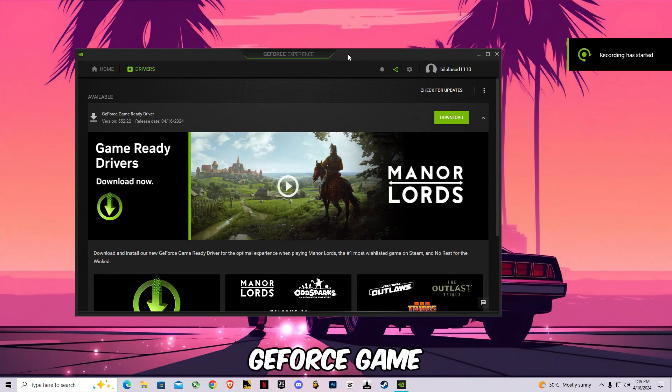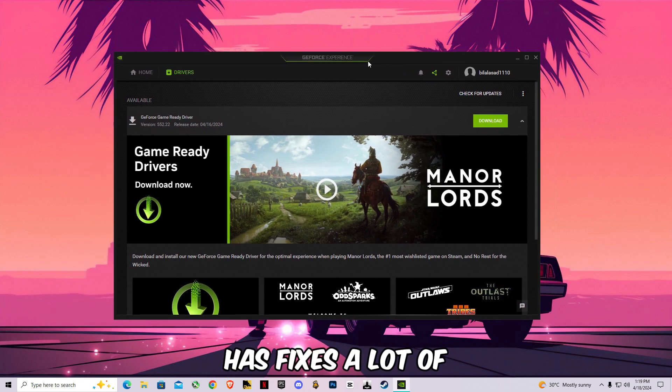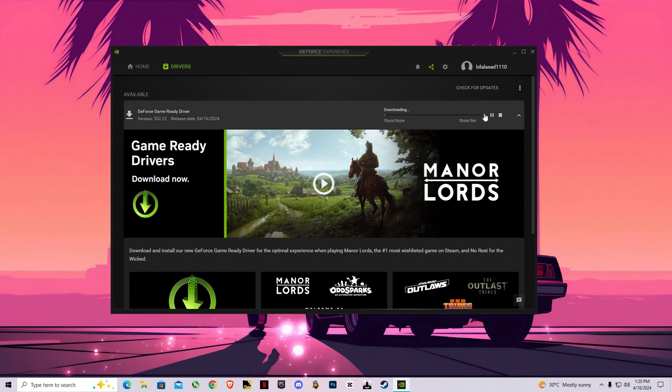Hello guys, welcome back to another GeForce Game Ready Drivers video. NVIDIA has launched a new update, 552.22, which fixes a lot of issues like FPS drops, crashes while playing games, and stuttering. Make sure to download and install this new update. After installing it, I'm going to show you the best settings for NVIDIA for gaming, so stay with me and watch the video until the end.